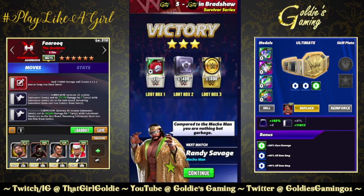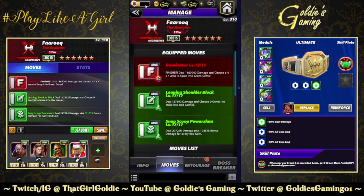Next build brings in the finisher and the green moves. The finisher is the Dominator, 10 MP, dealing 1 million — I repeat, 1 million 867,040 damage — and choose a 4x4 area to swap into green gems. Green one, the Leaping Shoulder Block, 7 MP, deals 187,592 damage and chooses 9 gems to make into red gems. Green two, the Snap Scoop Power Slam, 7 MP, deals 297,296 damage plus 198,518 bonus damage for every red gem.